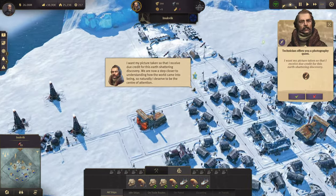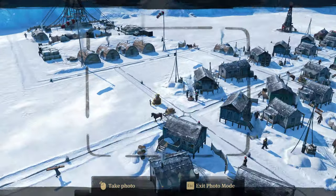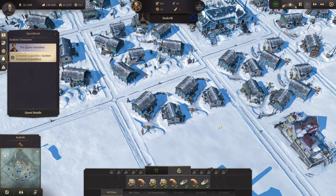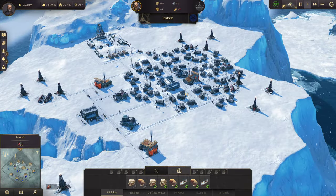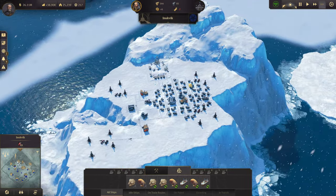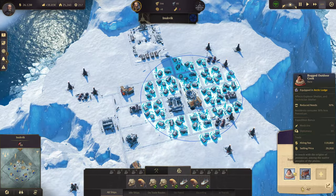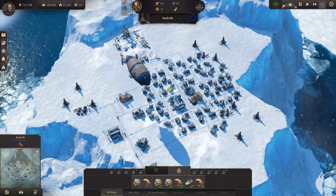We have a quest. He wants a picture with his high-end equipment here. We can do that. Human origins in the Arctic. Handblown grenades — well, that's just absolutely useless. So there we go. That actually worked out really well. Four gas mines supplied by that one little circle of houses — the pemmican reduction and the workforce thing. Those are two really good ones. They really help with all of that. I'm happy with all of this.